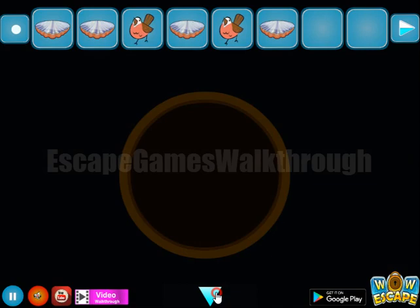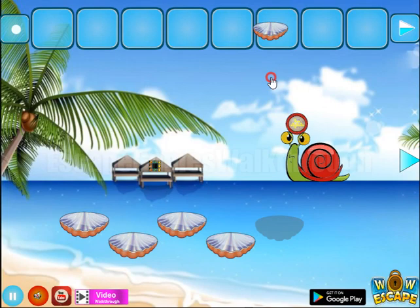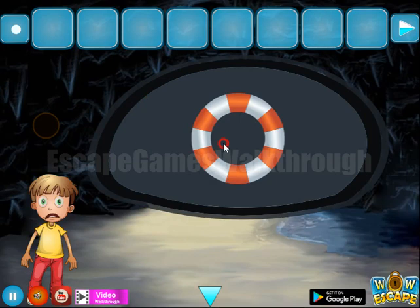Then four birds to exchange for one more shell. And then five shells to go further to the second part — we have the safe west. Going further to the right.